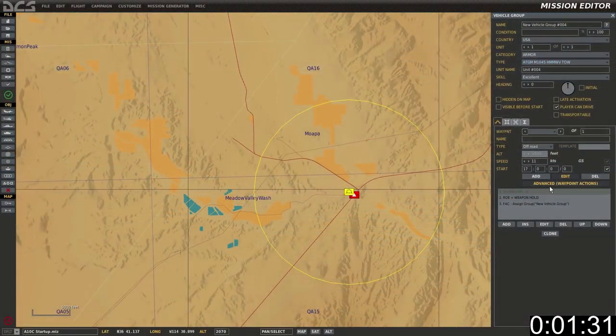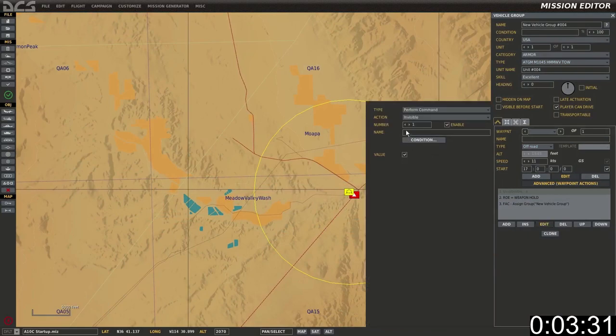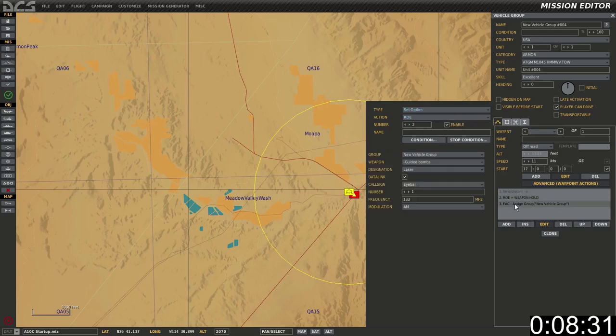Set up a Humvee. Go to additional options and set rules of engagement to invisible. Go add a set option, rules of engagement and weapon hold. Go add, perform task, FAC assign group.